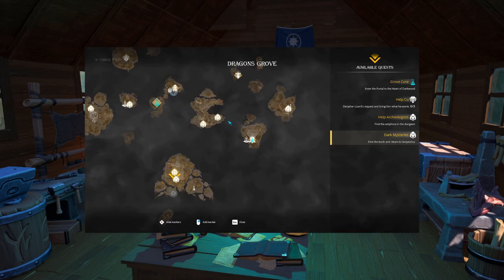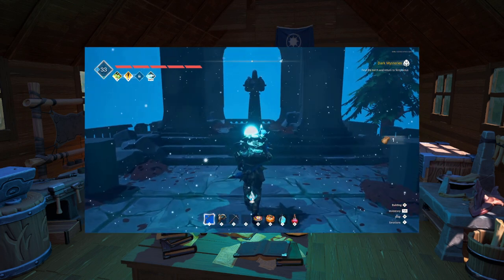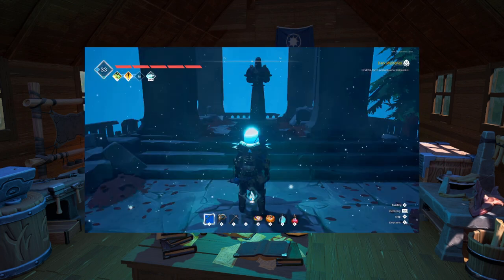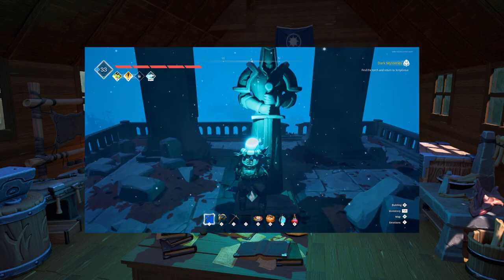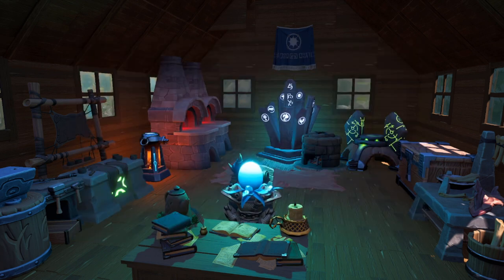Go to this island and talk to Julia here until she gives you a medallion. Then take this medallion and talk to this statue on the same island, and it will empower it. Now you should be able to pass through solid barriers. If you can't, you may need to actually finish her quest, and then you'll be free and clear to use the medallion as you see fit.